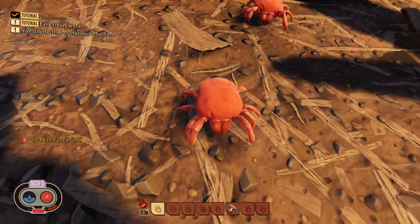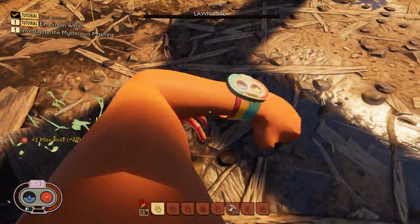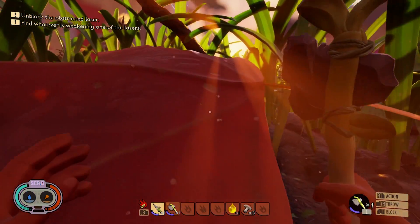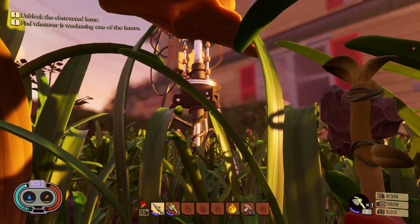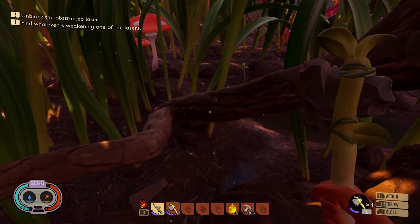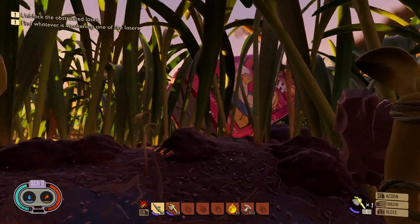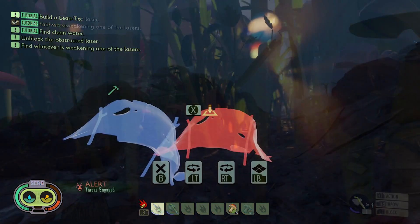Managing level of detail and minimising pop-in for such a complex scene was an issue Ark Survival battled with. Every giant blade of grass, every insect has to be rendered far, far into the distance, with no easy occluders like buildings to hide any drop-off in detail. The macro level scale is what makes Grounded shine. Combine this with the high quality of materials, their destructible nature, and a dynamic time of day, and there's a lot going on.